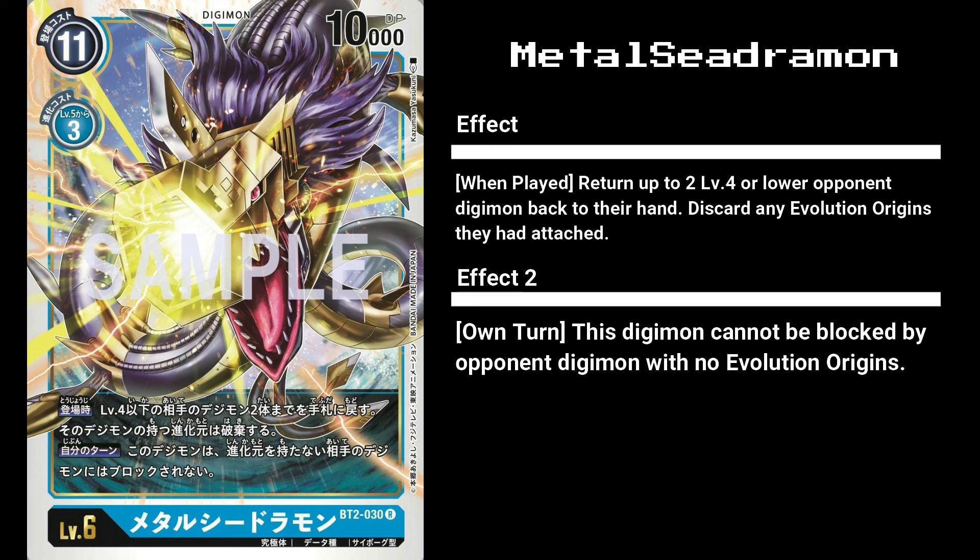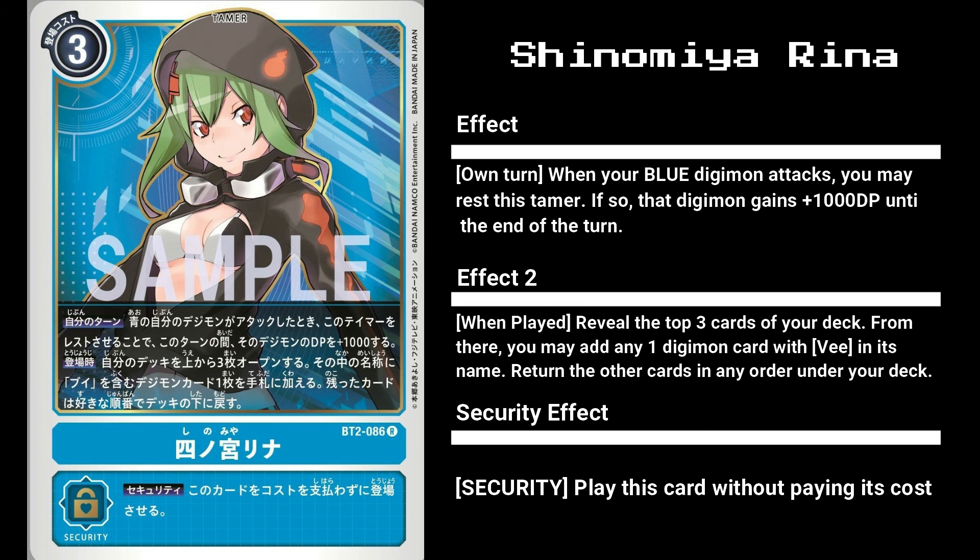However, other blue cards not yet revealed may change how usable this card is. For the blue tamers, we have the 3 cost Shinomiya Rina, who has 2 effects. The first one allows you to rest her to give 1 of your attacking blue Digimon plus 1000 DP. The second effect reads: when you play her, you reveal the top 3 cards of your deck, and you may add a Digimon card with V in its name to your hand, then put the remaining cards under your deck in any order. And as always, it has the security effect of playing itself when checked.